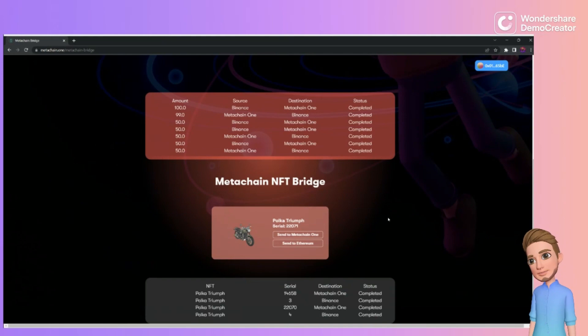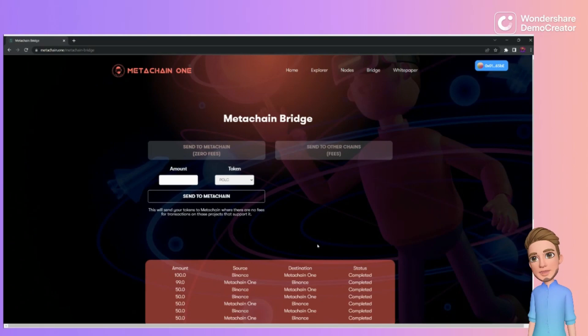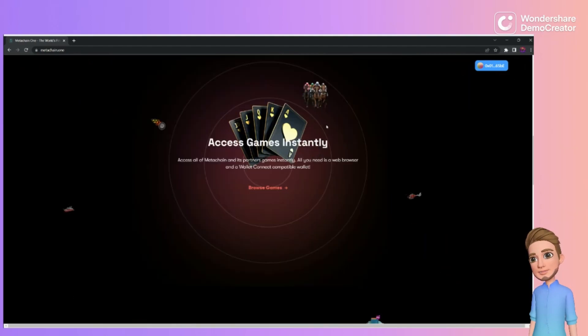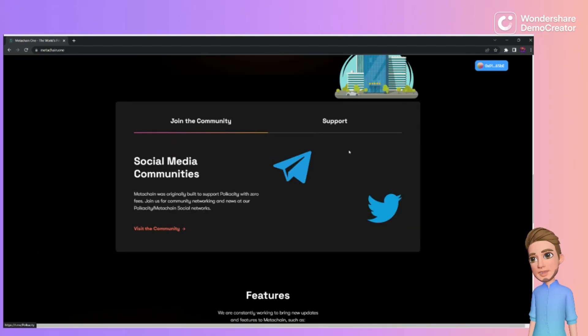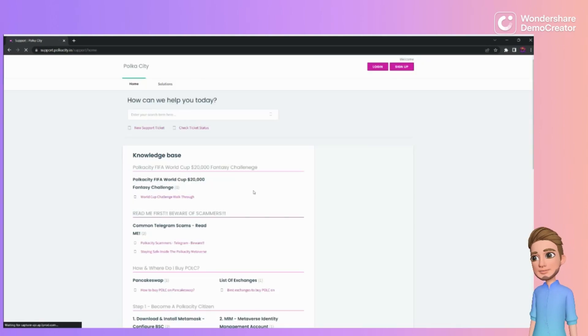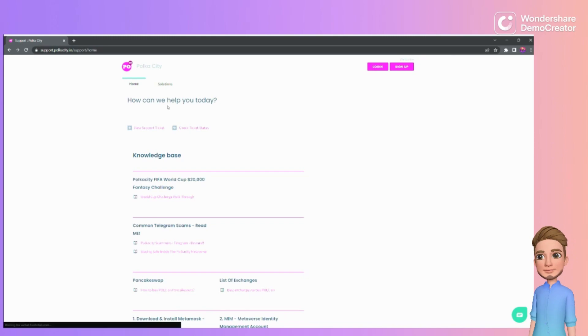Make sure you have BNB or Ethereum for gas fees to send to and send back out of the MetaChain network. The same process applies to the Ethereum side. If you have any questions, feel free to join the Telegram. On the MetaChain One site, click Support and you can reach out through there.